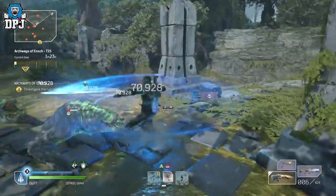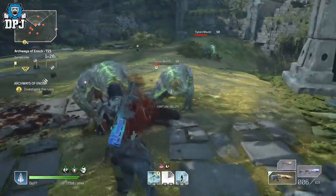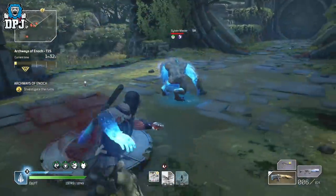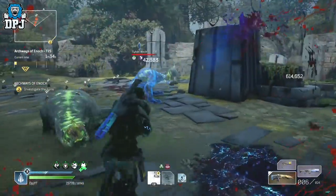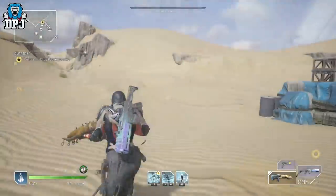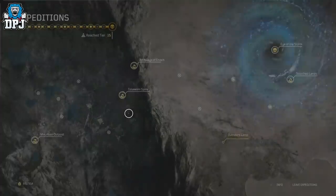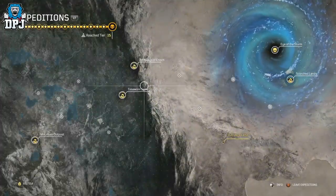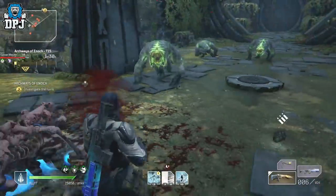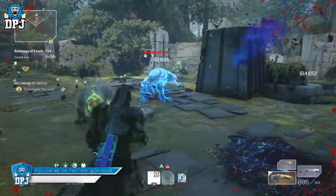If you are at the end game stage and you want to farm higher loot, farm legendaries, progress up to challenge tier 15 and unlock Eye of the Storm, but don't want to be rushed for time getting that gold — you just want to chill — the answer is simple: Archways of Enoch. Most people at the end game stage who have been here for a while will tell you the same thing. Archways of Enoch is just super generous in terms of that time frame to complete it and get gold.